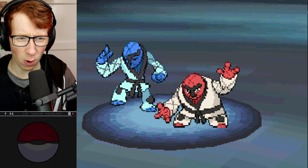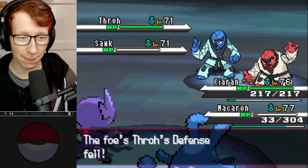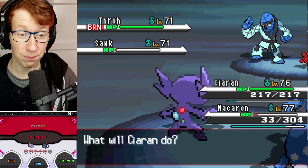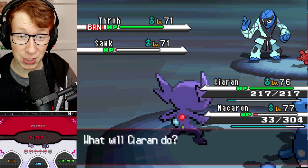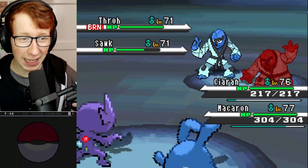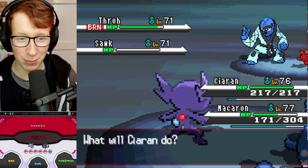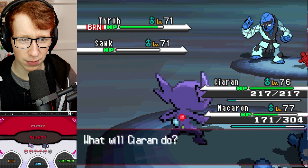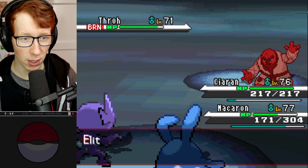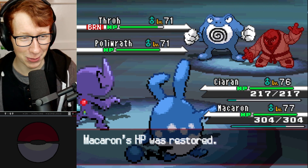Waterfall into Zen Headbutt should be able to knock it out. It has Sturdy but it should go down, and it also has a Salac Berry. Superpower comes out - please don't be enough to knock me out. We barely lived that, and its Attack and Defense have lowered, which is huge. Why did you miss? This is the worst possible situation - while I have the Bright Powder, I managed to... Actually, that's great! My plan now is to just let the Throh get weaker and weaker. I'll try and kill the Sawk, actually - hope it doesn't crit me - and just see what happens.